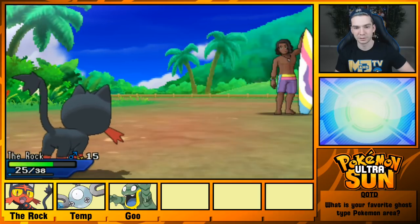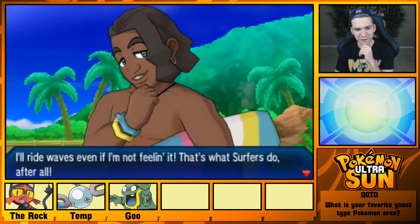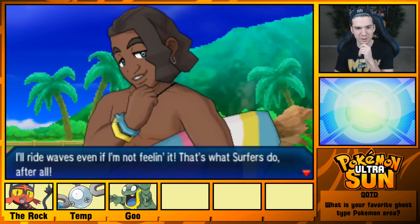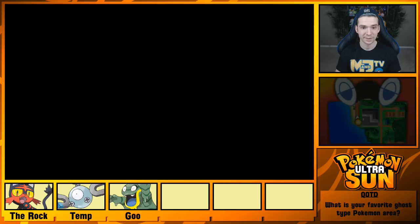Level 15, Carlton. Waves, even if I'm not feeling it — that's what surfers do, after all. Far out, man. That's totally tubular. Okay, we're going to check out this new area. Oh, how nice — the waves. Why does the water look so purple? I guess it's because it's almost dusk, almost 5pm in my game.